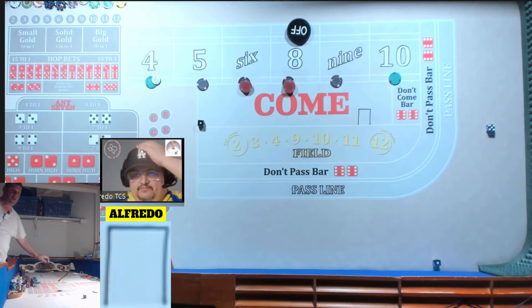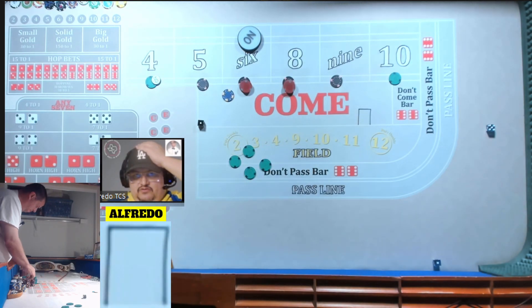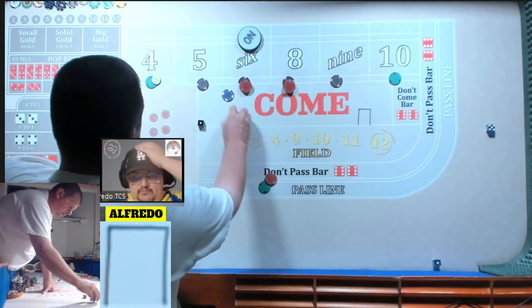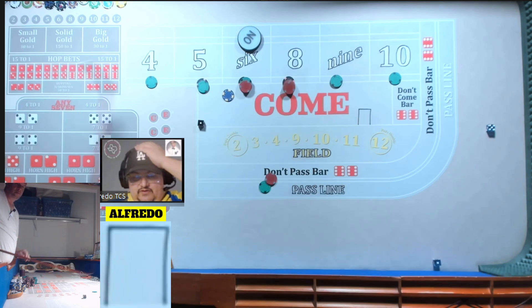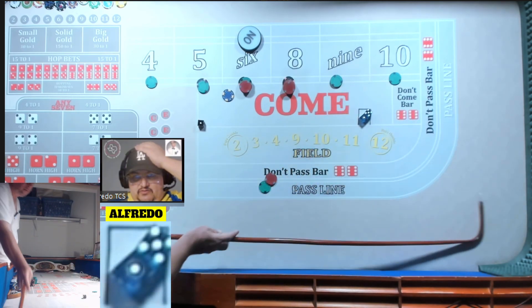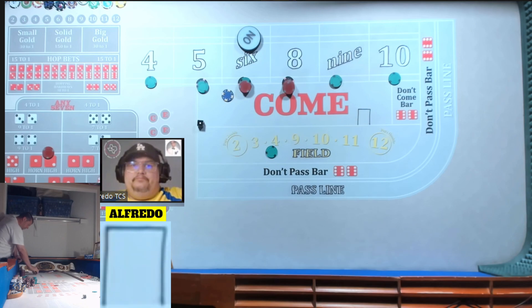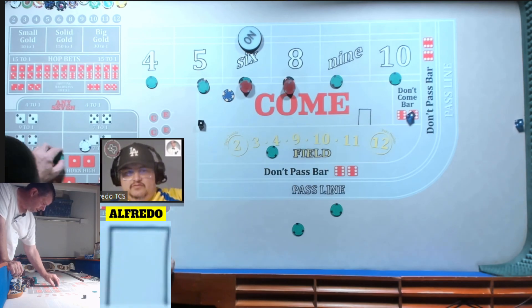We have 6. Let's go. 140. 8. Let's get 110 pressure. And then the other 15 — put $5 horn high ace-deuce. And 25 in the field. 3-5-4-2. We got ace-2! Double the bubble. There we go. Over here you got it for $1. Nice, $30.